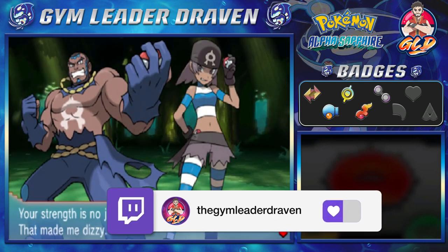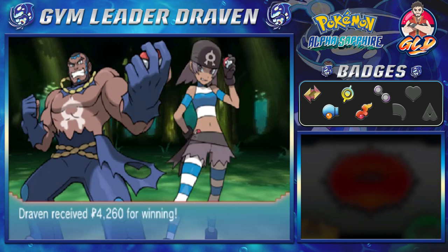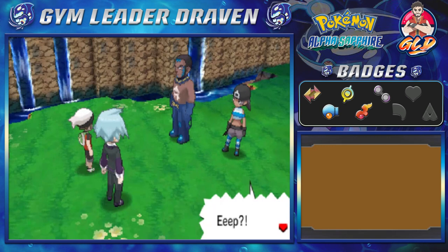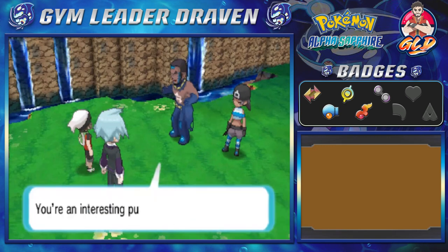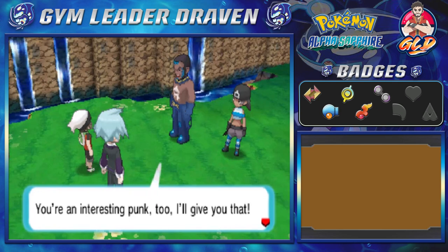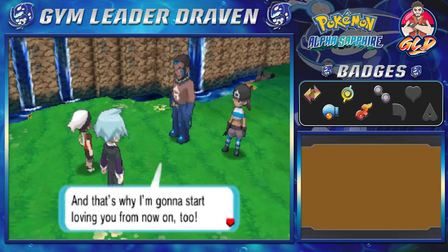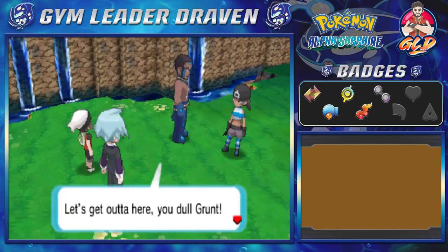Matt says: 'Your strength is no joke — that made me dizzy. That's a loss I can be proud of.' I don't know how you can be proud of a loss. He adds: 'Strong, aren't you — you're an interesting punk. I love interesting strong dudes, that's why I love my bro Archie, and that's why I'm going to start loving you too. Next time I see you, I'll smash you up real good. Now let's get out of here, you dull grunt!'